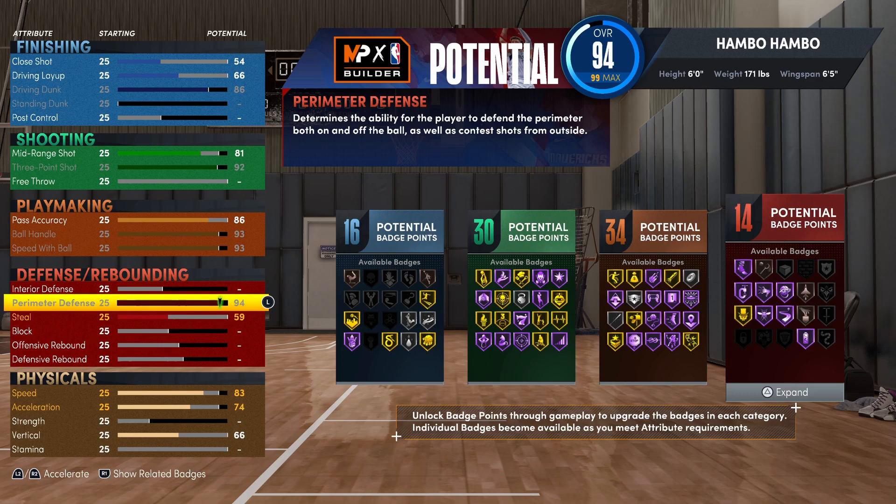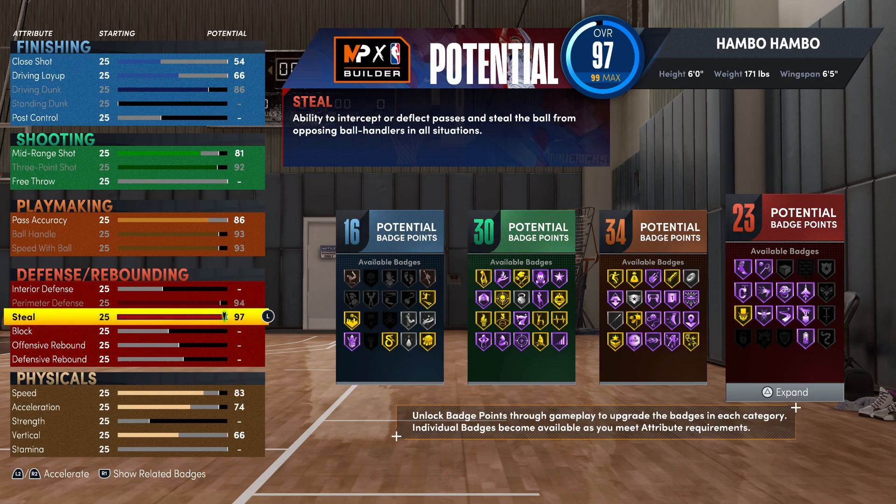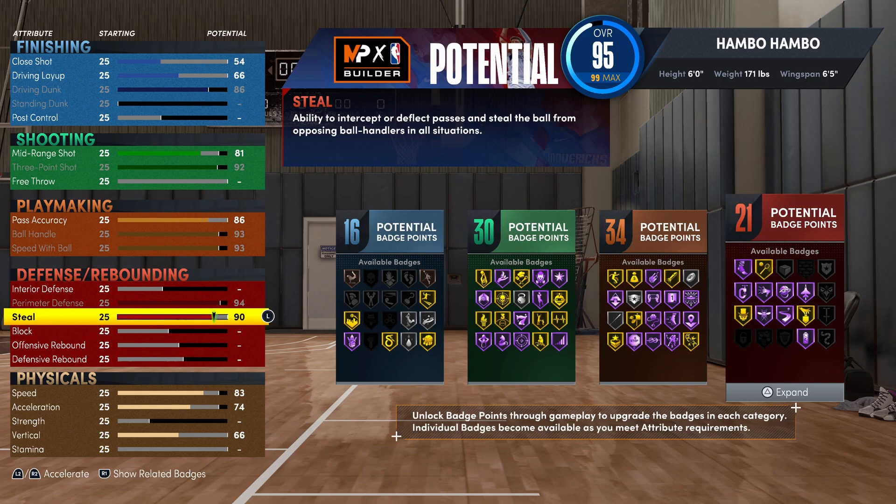Moving on to defense, first for the perimeter defense, max this thing out at a 94. And for the steal, you're going to want this at a 90. Obviously, since you are six feet tall, your defense isn't going to be that crazy, but you do want to have at least a little bit of defense if you're planning on playing twos. And even if you're playing pro-am or threes, you're going to want to be able to bump people and be in passing lanes. We have 21 defensive badges and Hall of Fame Clamps and Hall of Fame Interceptor.